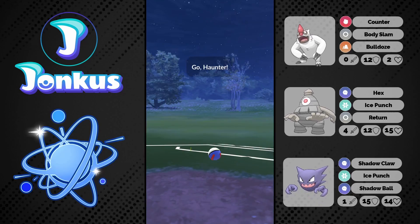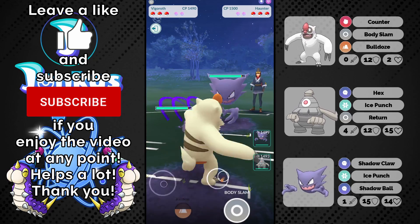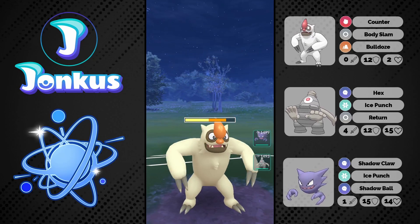Hello and welcome to the video. Today we're going to take a look at a double ghost team in the Evolution Cup. We have the Vigoroth in the lead which is going to be pretty damn nice, and we have also two Pokemon in the back that are actually pretty funny.